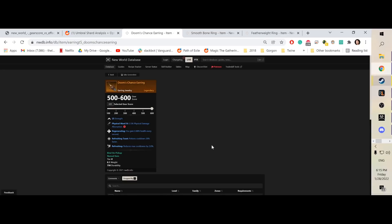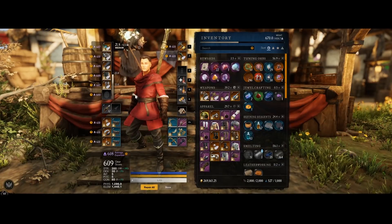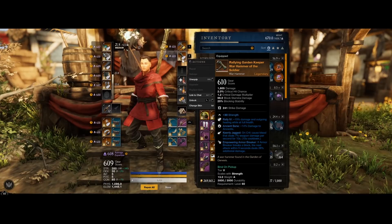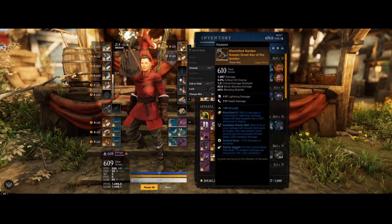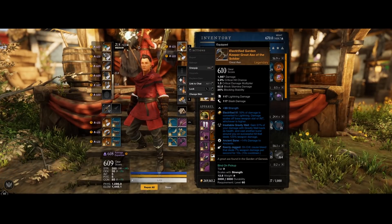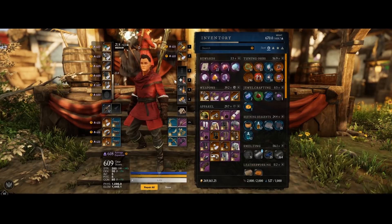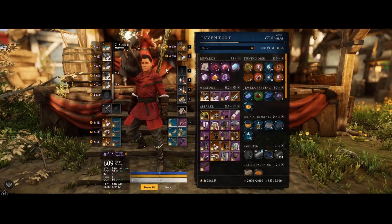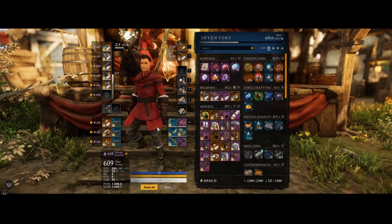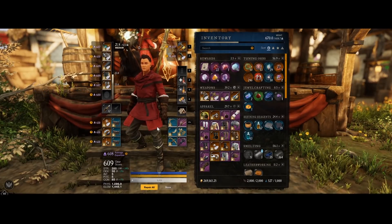For the earring slot, people running strength have an easier time because they can get the doom chance earring from Genesis — if you can get it at legendary, it's a huge boost to your setup. Overall for weapons, you want the bane perk for the specific expedition you're running, but aside from that it's pretty doable to get legendaries. It doesn't have to be perfect — it just needs to have the gear score. Consider spending some shards as an investment; the higher you push mutators, the easier it is to get more shards to upgrade future pieces.